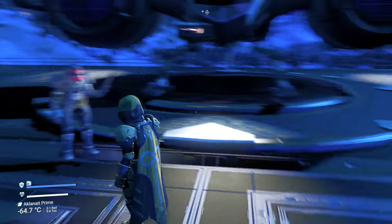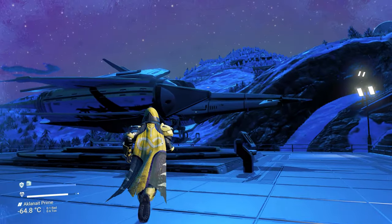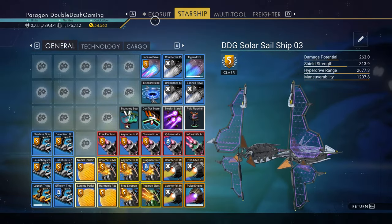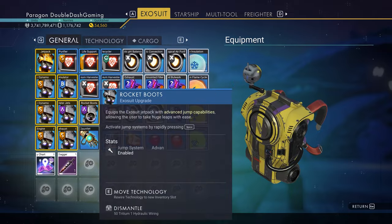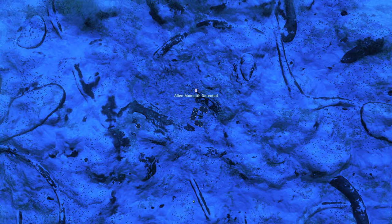After that's done, go back to your ship. Now we're prepared for the next step, which is to plot a route using the maps we exchanged earlier at the cartographer. This will reveal the location of a monolith — sometimes you'll get alien artifacts or ruins instead, so keep using the maps until you see the alien monolith.